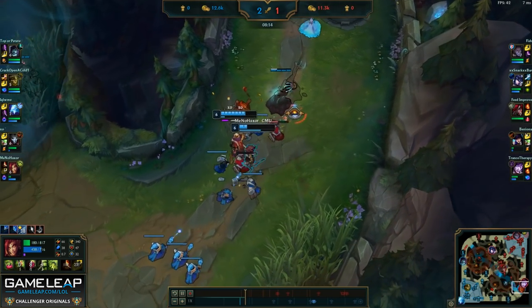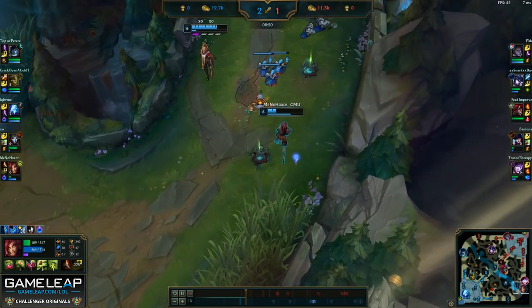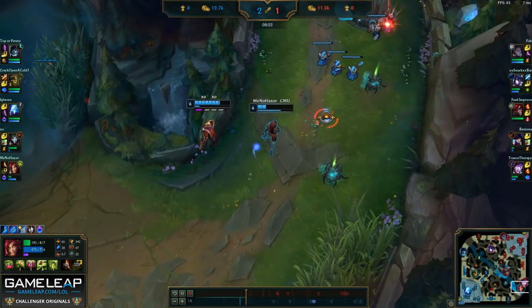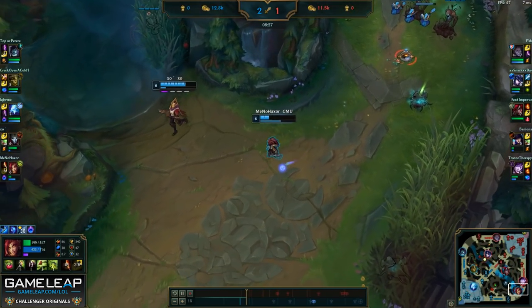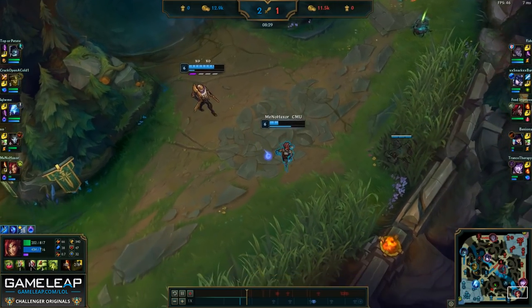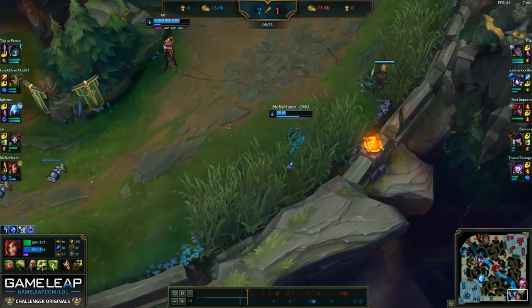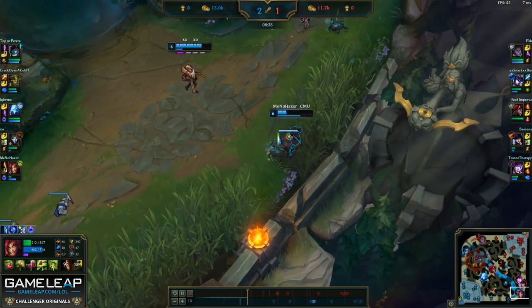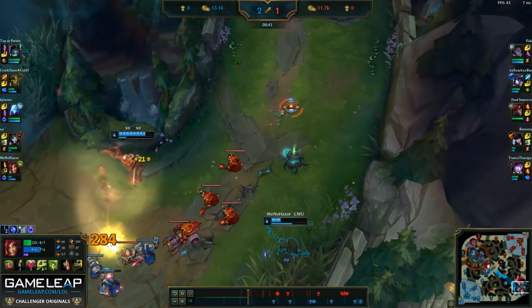Even though I got binded, I immediately throw my root out in retaliation to make sure Caitlyn can't walk up safely, forcing her to get chunked for trying to harass me. Even though I'm really low, I'm choosing to stay because I really would like to keep pressuring the bot lane and force Caitlyn to recall immediately. If she does recall, we're able to take more plating and gold, and I'm not threatened by any of her spells except perhaps Caitlyn ult.